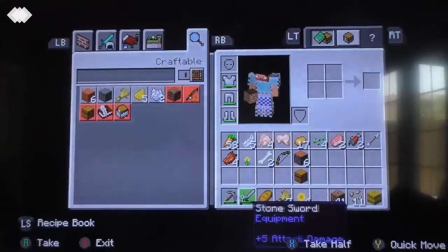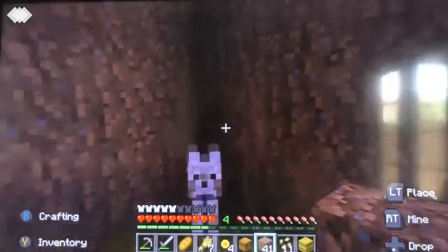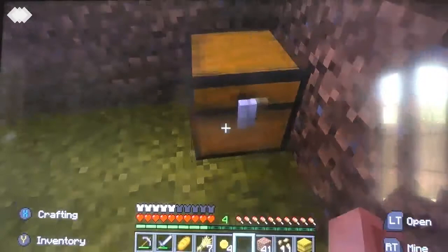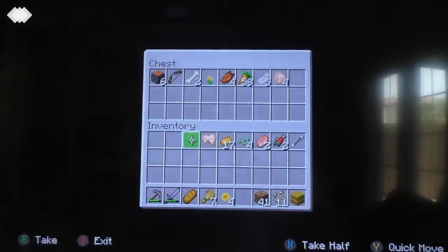And of course, the pickaxe you saw in the beginning. And a chest, baby. It's daytime — sweet. Those zombies were getting pretty loud up in here. So let's start putting our stuff in here — all the stuff that we don't need at the moment, right in this dainty little chest.